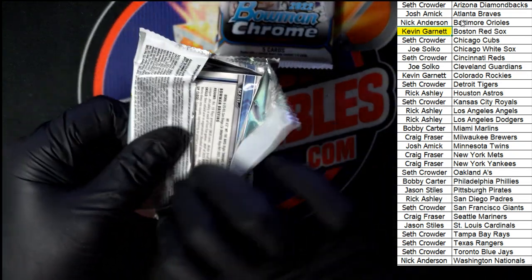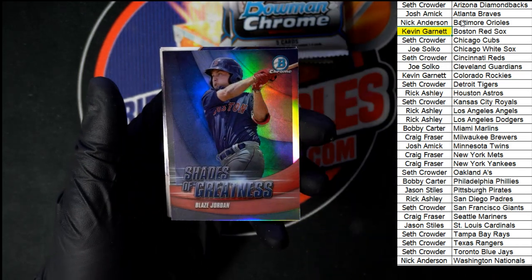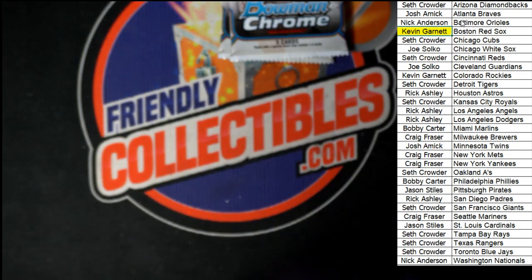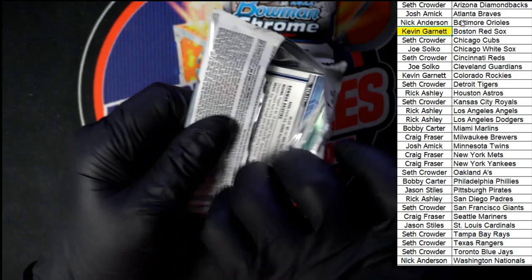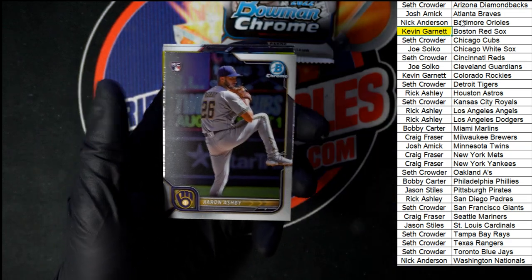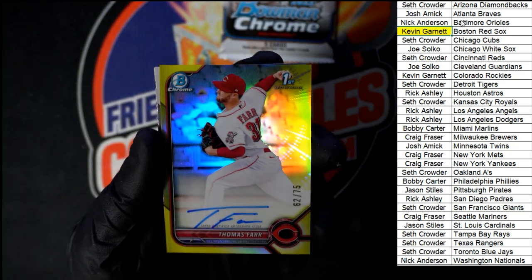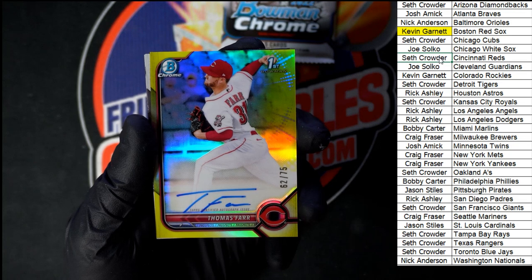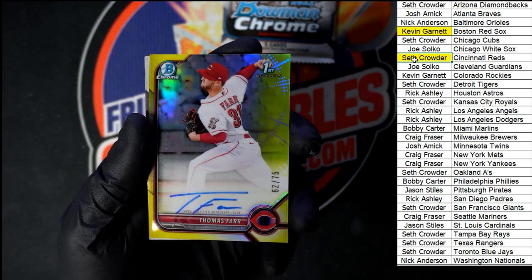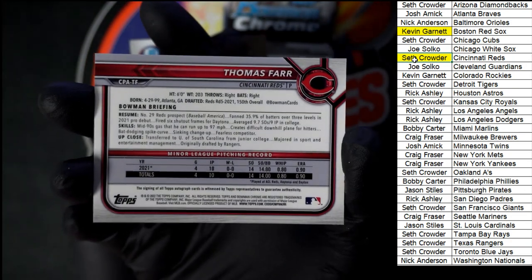Next pack — Bo Bichette for Toronto, Gabriel Arias going to Cleveland, Blaze Jordan for Boston Shades of Greatness. Alvarez for the Mets and Williams for Tampa Bay. Pack number five of the second mini box — starting out with Jose Miranda for the Twins, Aaron Ashby for the Brewers. Ooh — 62 of 75, Thomas Farr for the Reds, going to Seth C. First Bowman Chrome, very nice — 62 of 75.